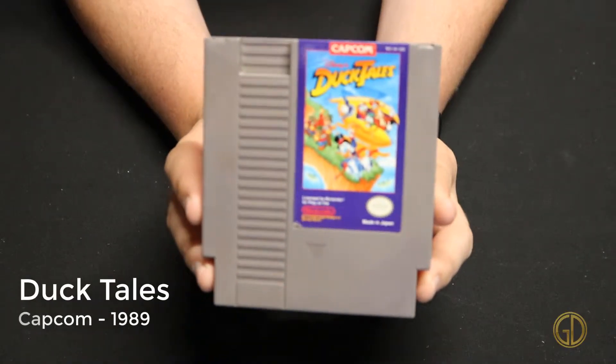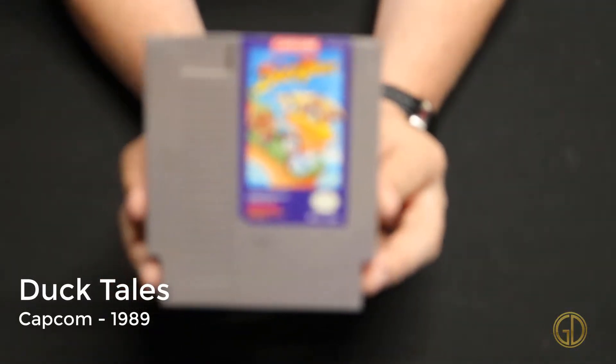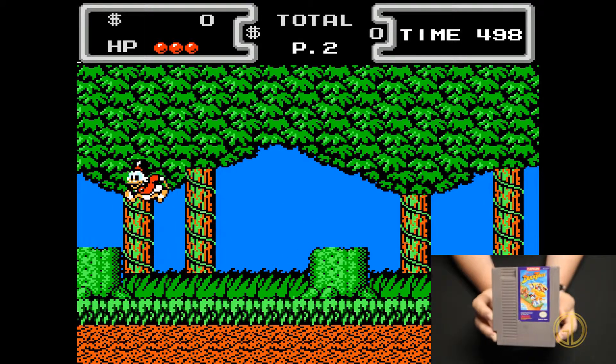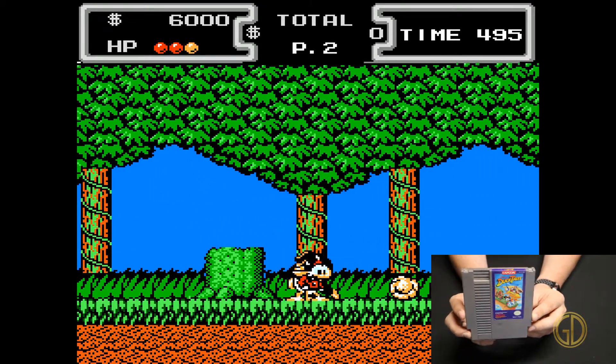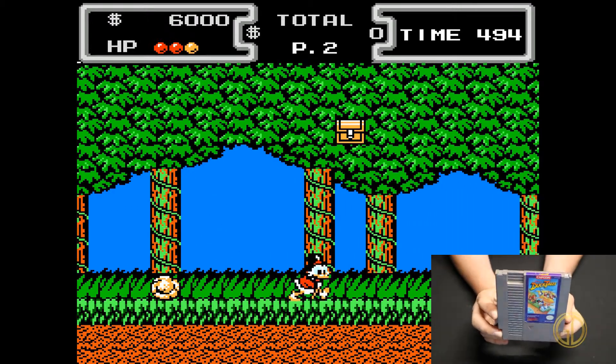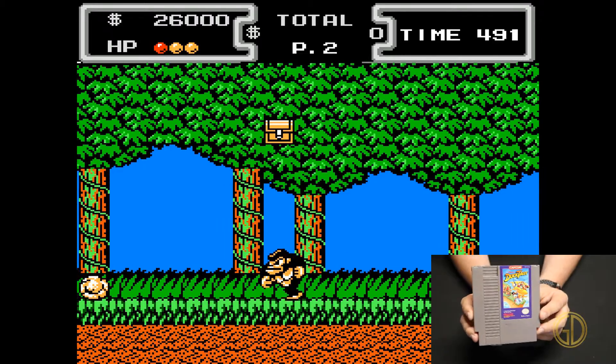Duck Tales was released by Capcom in 1989 and this game is absolutely fun — the graphics are awesome, the level design is great. I love the pogo stick effect whenever you're bouncing on Scrooge McDuck's cane. This game overall is just an amazing game.